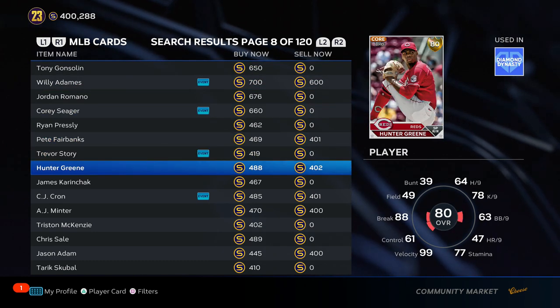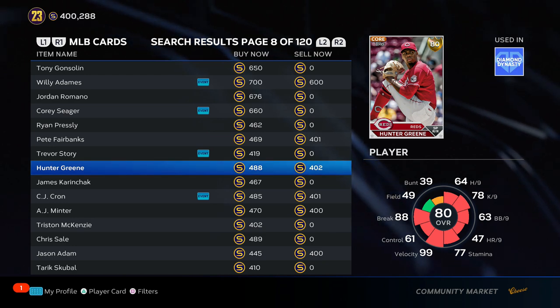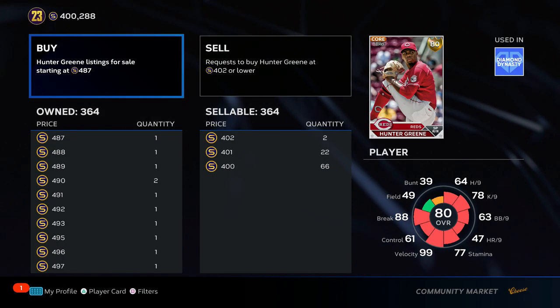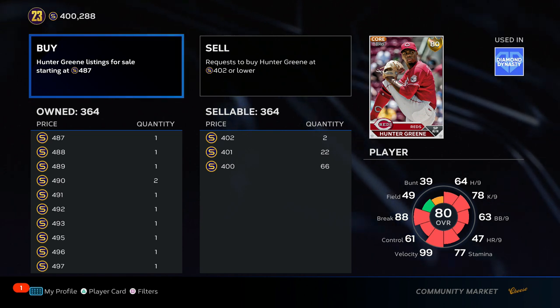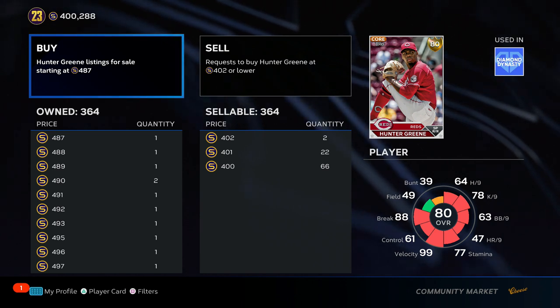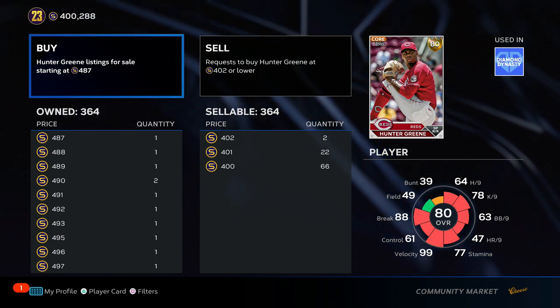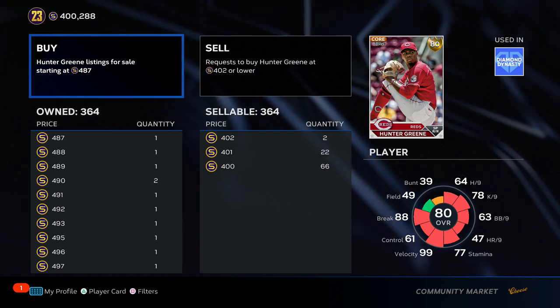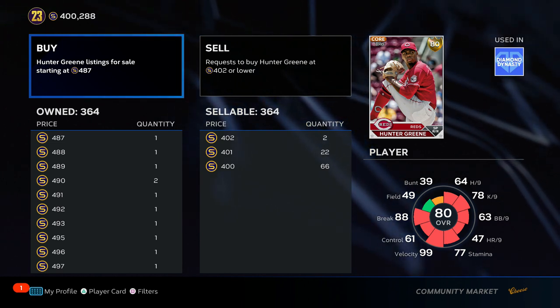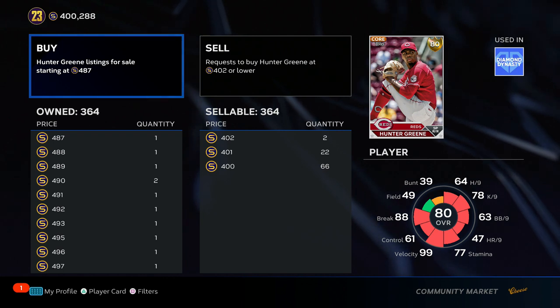Hunter Green — his quick sell is 400 stubs to buy, and I have 364 of him, so I've got 120,000 stubs invested in Hunter Green. Why? Let's look at his real-life stats: he has a 2.89 ERA, which is really good especially for a young guy, 28 innings pitched, and 40 strikeouts. San Diego Studios really likes pitchers who get a lot of strikeouts, and he's averaging over one strikeout per inning.